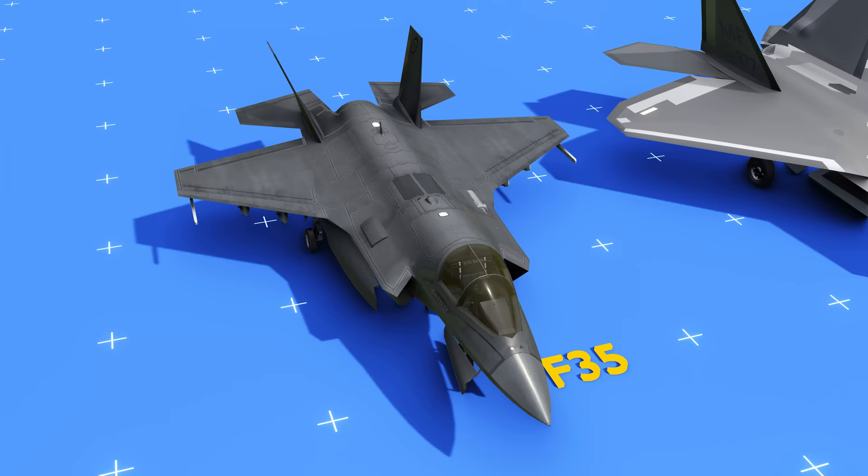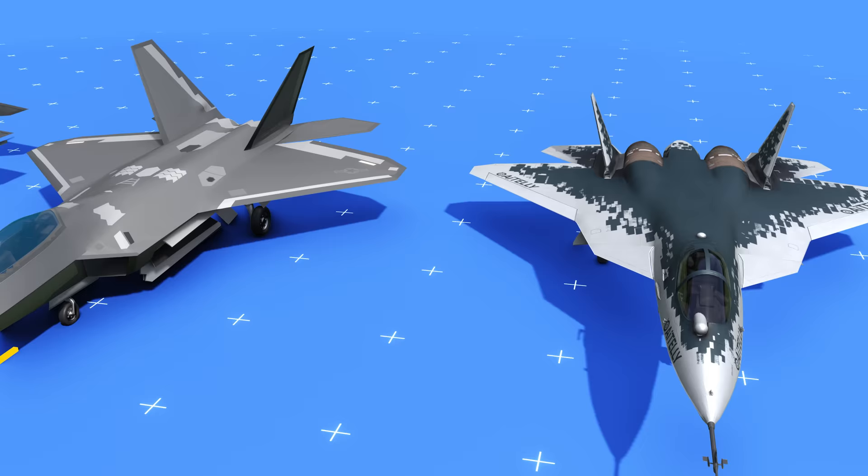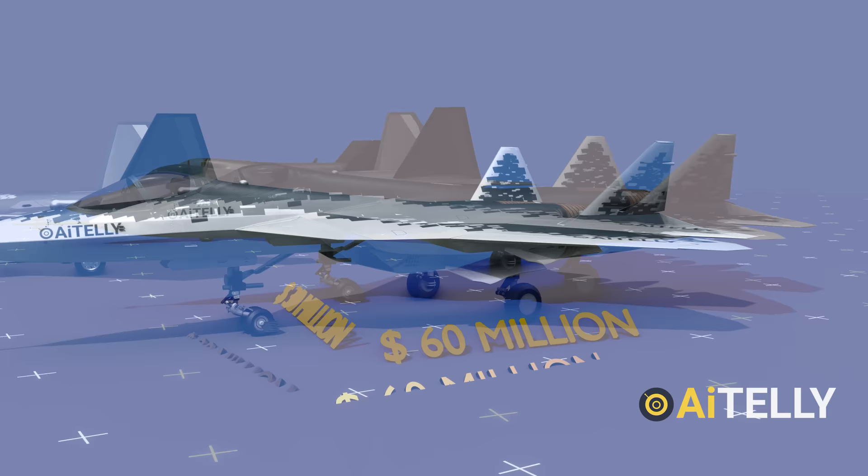We all know the F-35 stealth fighter jet and the F-22 air superiority aircraft cost around $80 million and $110 million respectively. Whereas the Sukhoi 57 was reported to cost around $30 million, but the exact number is believed to be around $60 million. Now let us dive into the hidden areas of this beautiful engineering.